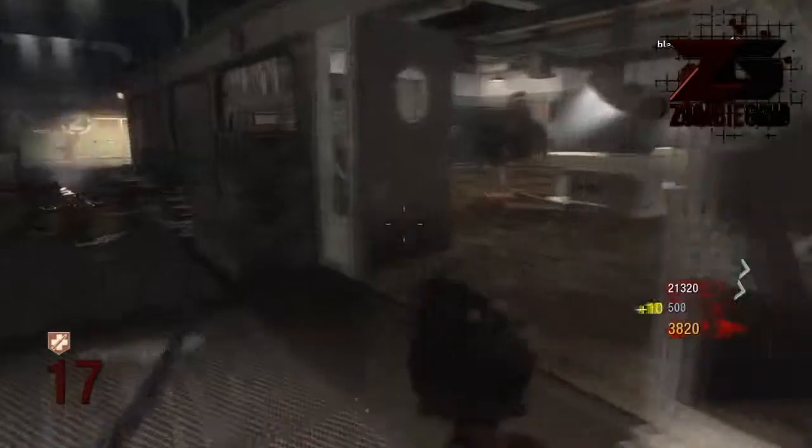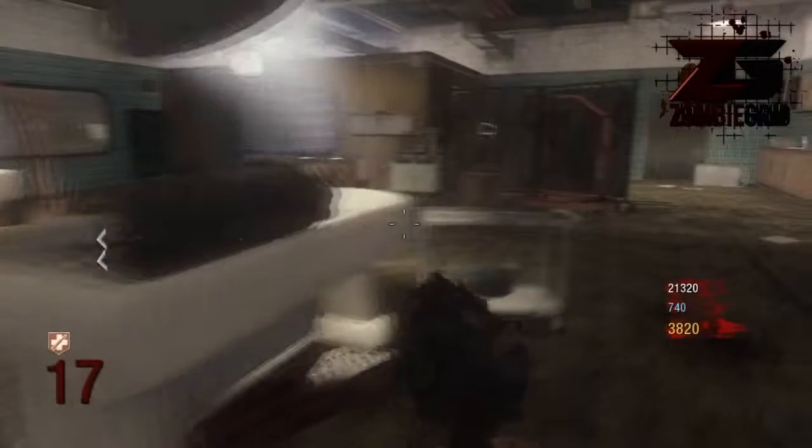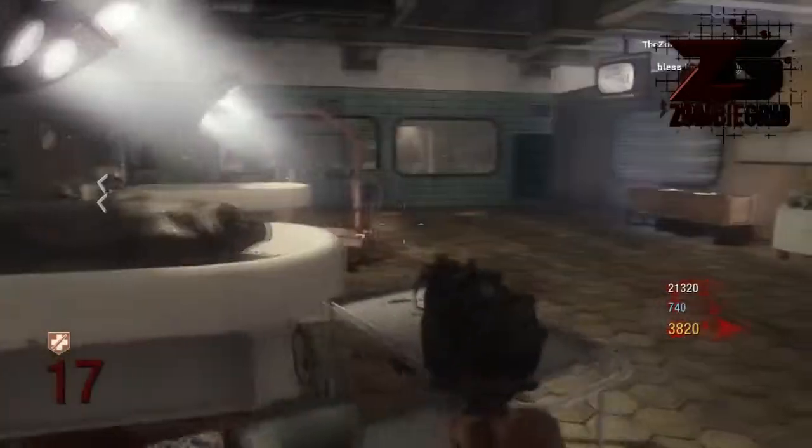And once the zombies stop spawning — once they're pretty much all behind you — you run over here into the pig room. They all bunch up perfectly for you to shoot them with the Winter's Fury, or your Winter's Wail, whichever one you have. And that is the best way I figured out to do it.